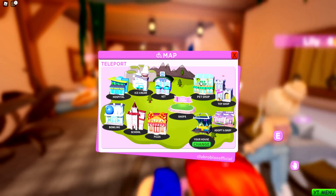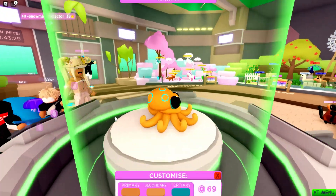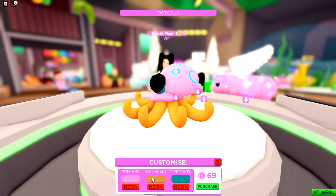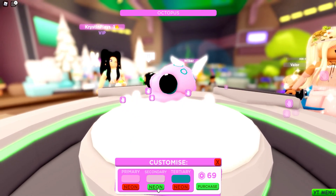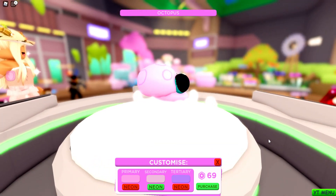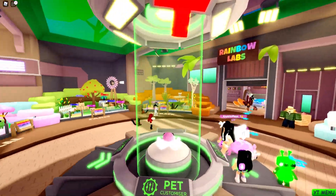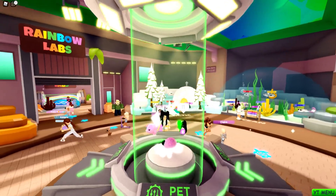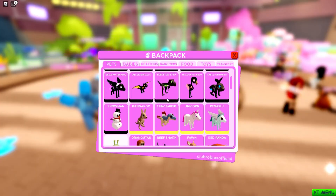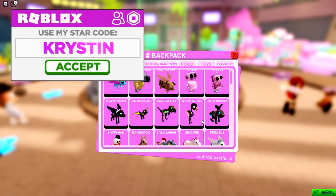I want to head over to the pet shop so we can turn some of these neon. Let's head up to the pet customizer and find that octopus — it's kind of weird but it's definitely cute. Let's make it bubblegum pink and make the legs glow. I kind of like that — two different shades of pink, the octopus legs are glowing, and we have purple spots on its head. We've gone ahead and purchased it, and I feel like other than the whale, this one is definitely one of the biggest.